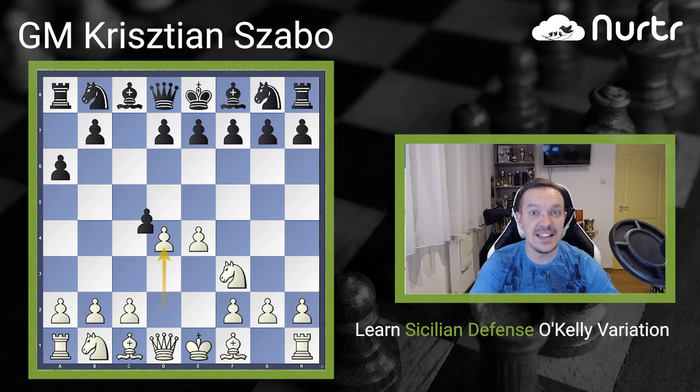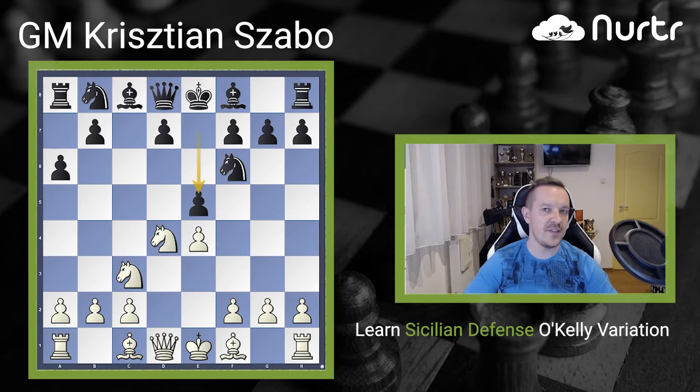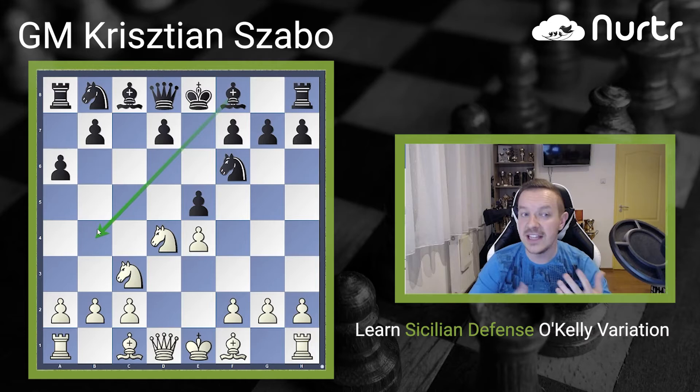But after c takes d4, knight d4, knight f6, knight c3, Black can play e5, and with the a6 pawn he controls the b5 square very well, so there is no knight to b5. Then with bishop b4 he can quickly come out, take pressure on e4, and threaten the pawn d5. So in modern theory we can say that d4 is not a good move against this.